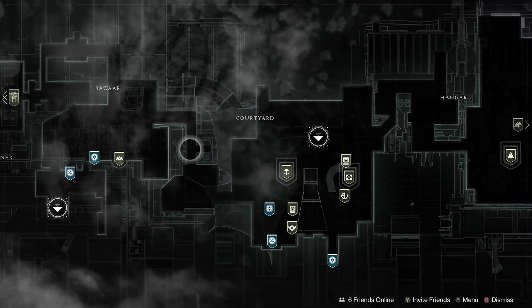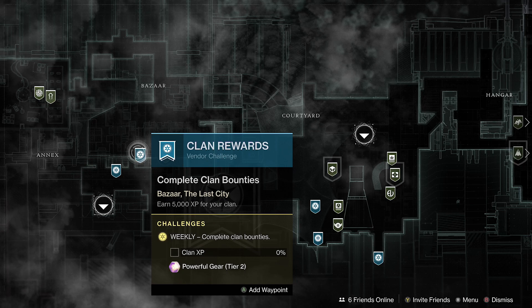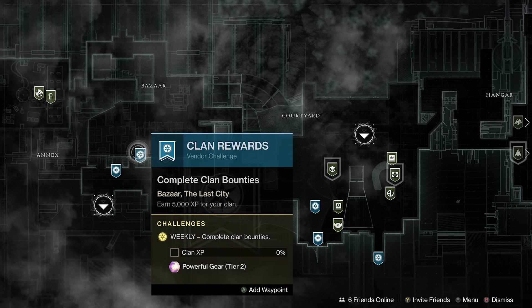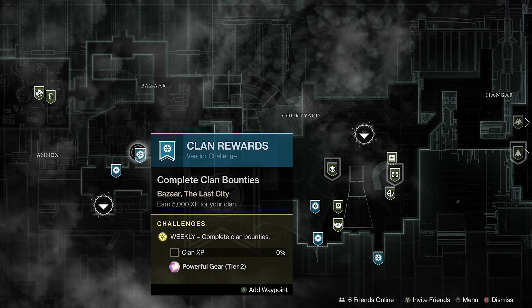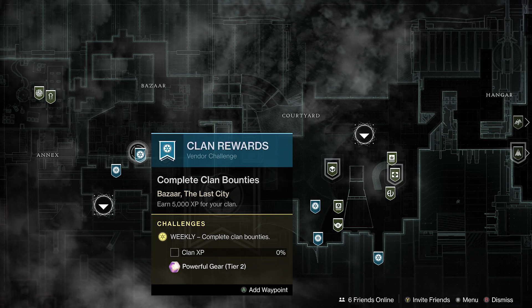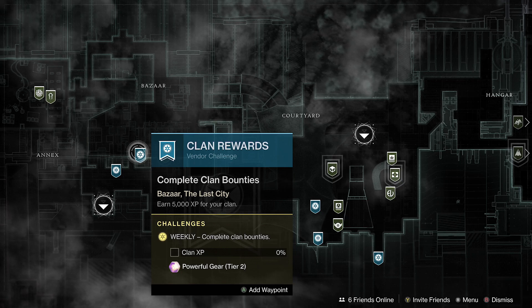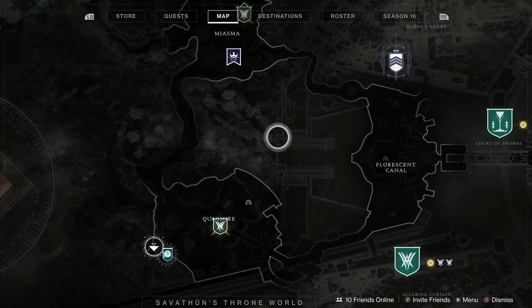Finally, for the last plus one pinnacle, we have the clan rewards vendor drop from Hawthorne at the Tower. If you hover over it, it does say Powerful Tier 2, which has been a visual bug for a while. It is actually a plus one pinnacle even though the game only says powerful — they still haven't fixed it after many seasons, but it should be a plus one pinnacle.